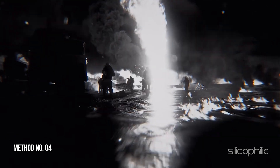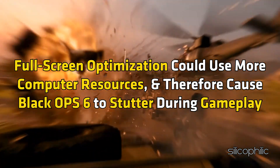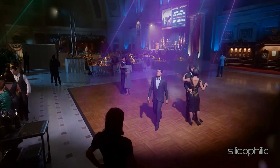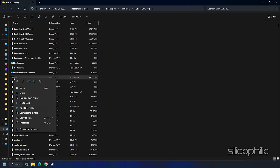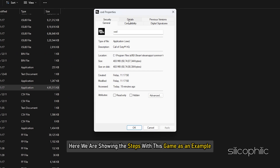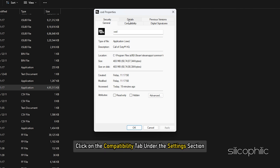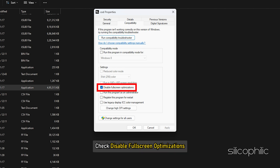Method 4: Turn Off Full Screen Optimization. Full Screen Optimization could use more computer resources and therefore cause Black Ops 6 to stutter during gameplay, so turn it off. Right-click the game EXE of Call of Duty Black Ops 6 and select Properties. Click on the Compatibility tab. Under the Settings section, check Disable Full Screen Optimization, then click OK. Restart your computer and run Black Ops 6 again to see if the problem is fixed.